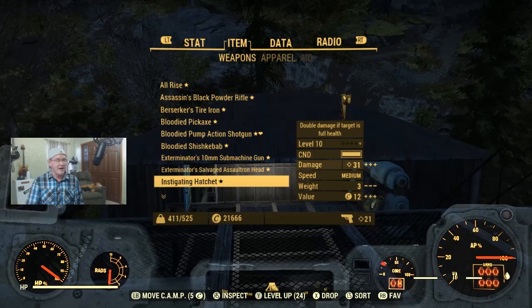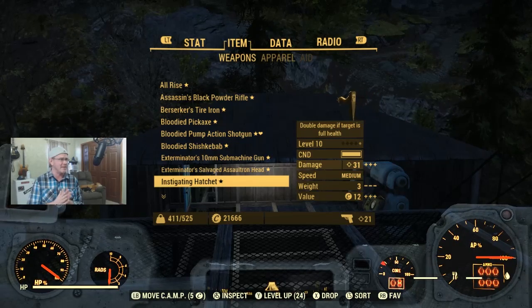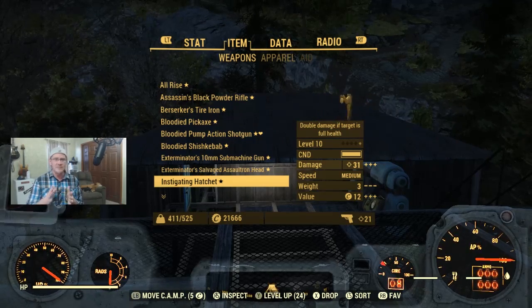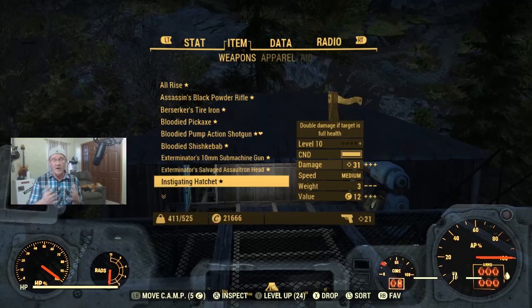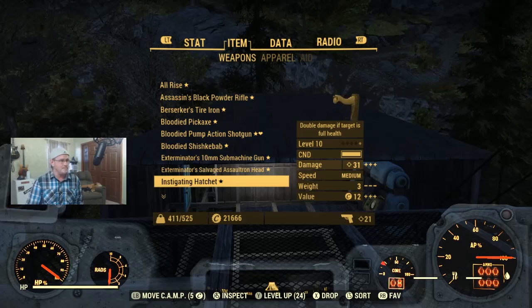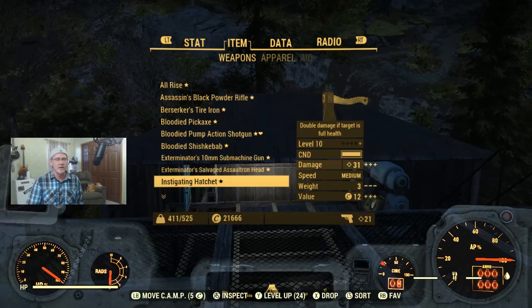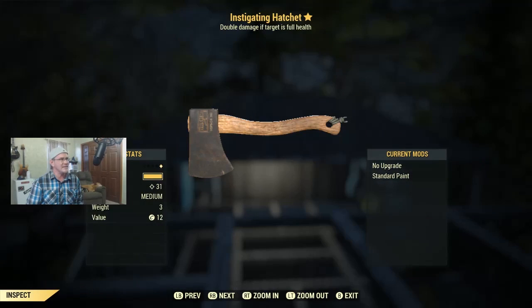Now we're getting into Instigating — this is one of those effects I'd keep even if it's a one-star because it's just that good. Instigating means you do double damage if the target is at full health. If you're playing solo, most enemies you come across are going to be at full health. This is a level 10 item — at level 10 you want to do as much damage as possible, so this has the potential for some one-hit kills on lower level enemies. Let me know if you want the Instigating Hatchet.